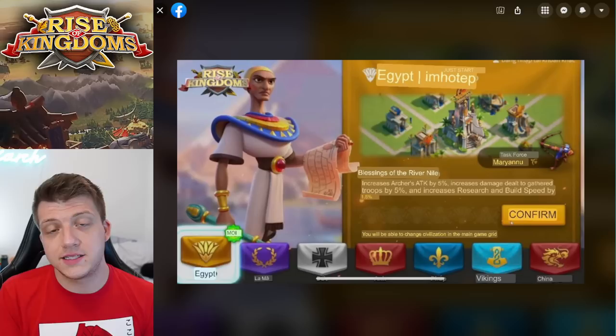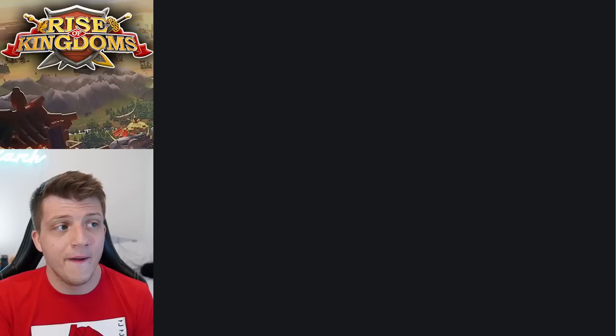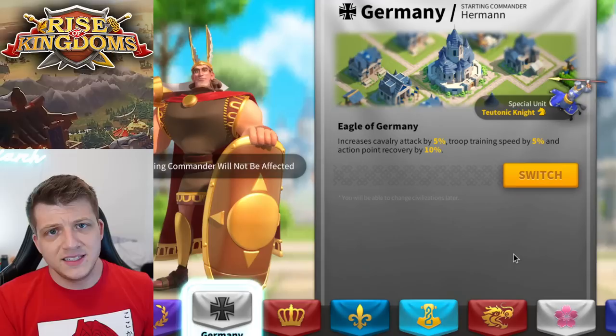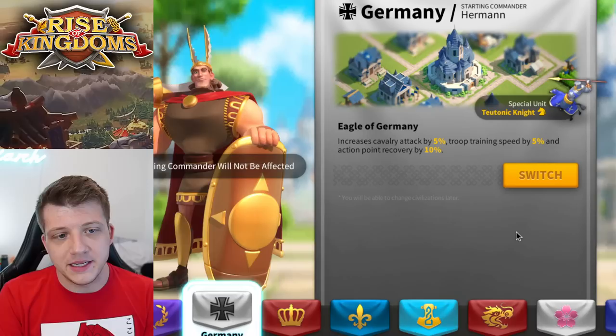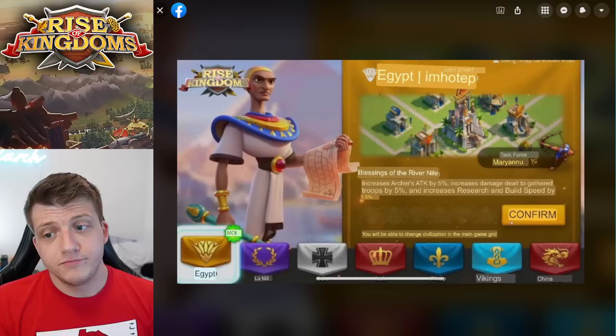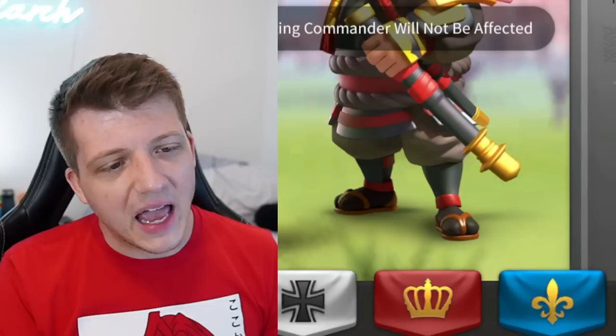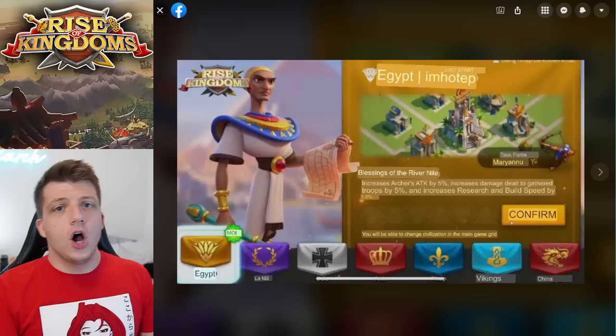I think a lot of players who are rallying with Gilgamesh right now are probably going to switch to Egypt — and the building design just looks sick. For free-to-play or brand new players, Germany is still going to be the best option: you get 10% action point recovery, which is even better than China's 5%, plus 5% troop training speed and the Teutonic Knights are pretty badass. Egypt fills a very nice role, unlike some other civilizations — Japan, for example, is really only good for farming accounts.